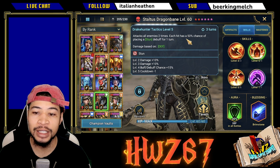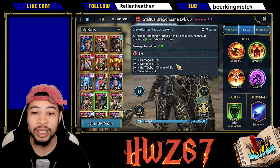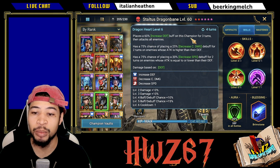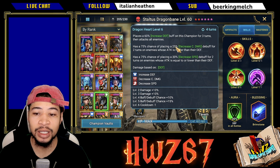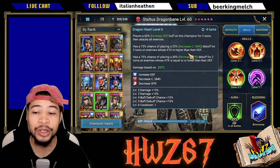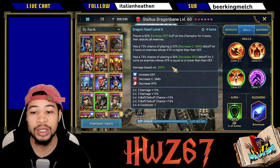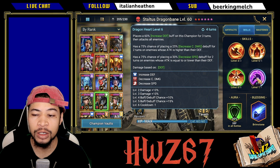His A2 is an AoE stun. He attacks twice and has a 50% chance of placing a stun debuff — you can book it up to 75%. And his A3, obviously his nuke, places a 60% increased defense buff on himself for three turns, then attacks all enemies with a 75% chance of placing a 25% decreased crit damage debuff for two turns on enemies whose attack is higher than their defense. Also has a 75% chance of placing a 30% decreased speed debuff for two turns on enemies whose attack is equal to or lower than their defense. That is on a four turn cooldown booked.